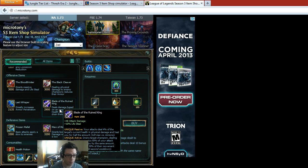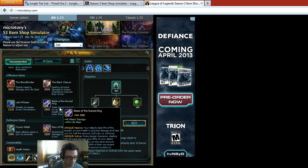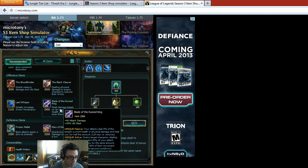Blade of the Ruined King is really strong on him because of his passive already, and it's actually getting buffed soon. The main thing I like it for is the active — when you use your ultimate, the damage you do with Blade of the Ruined King gets reflected back on them. On top of that, you steal 30% of their movement speed for two seconds, which is really nice — similar to Malphite's move where not only are they slowed but you gain the speed. That puts you up to your fifth item.